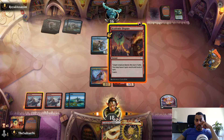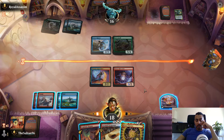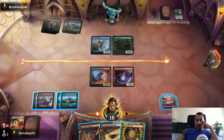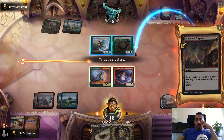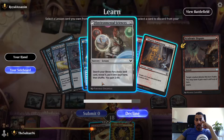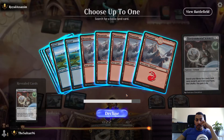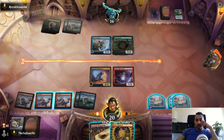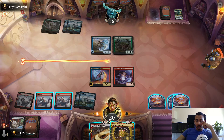If we start with Academic Dispute, we get Environmental Sciences from our sideboard. That means we hit a land drop, go to five mana, we've made two more treasures - and that's Mizzix's Mastery next turn. Academic Dispute forces their Vortex Runner to block. We take Environmental Sciences, cast it, find a mountain, play the mountain, and then we have one, two, three, four, five, six, seven, eight mana to overload Mizzix's Mastery next turn.